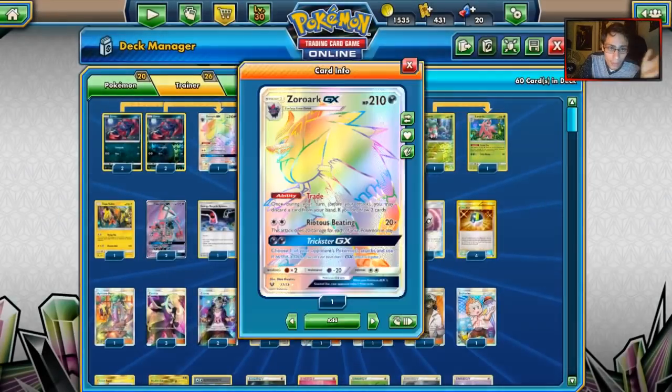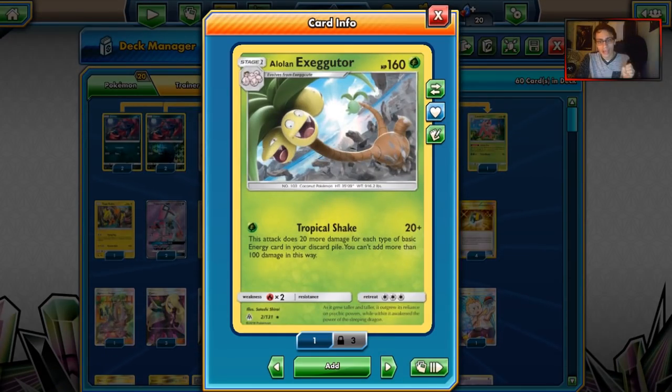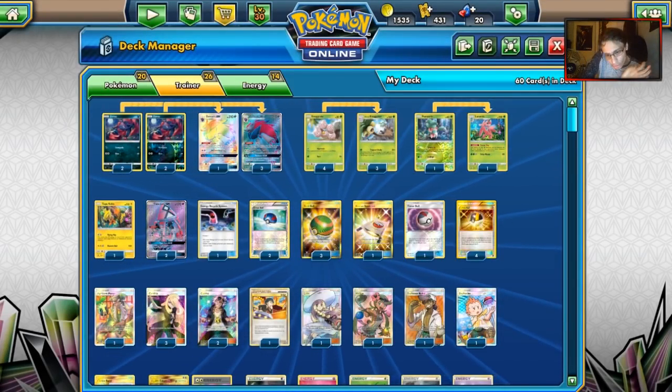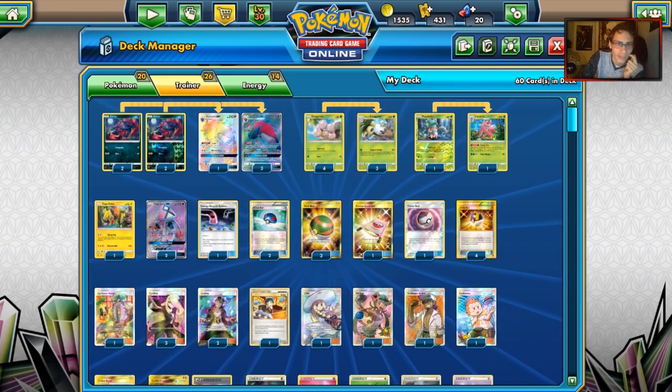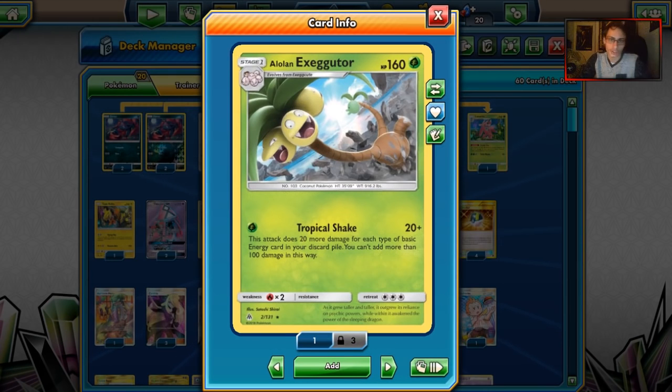Having Zoroark as one of your main attackers is good, but having Alolan Exeggutor as another attacker is really good because your opponent takes only one prize for knocking it out. Exeggutor has 160 HP, so it's a little bulky, and Tropical Shake for one energy can hit good numbers — it just helps out the math. This deck looks like a Golisopod Zoroark deck with that Stage 1 grass attacker, but Alolan Exeggutor provides more than just that.